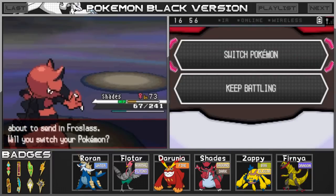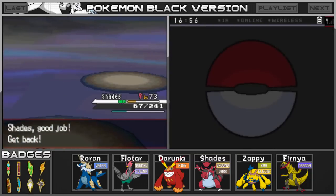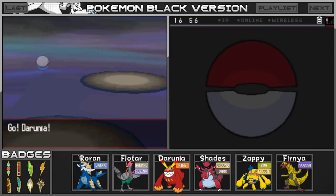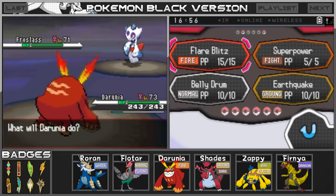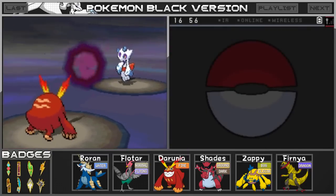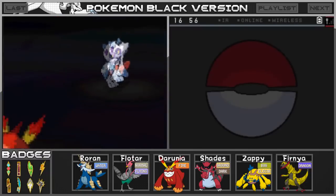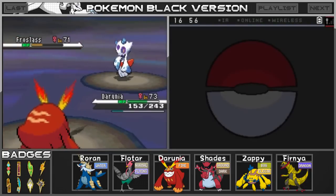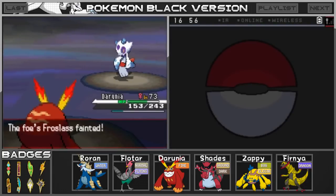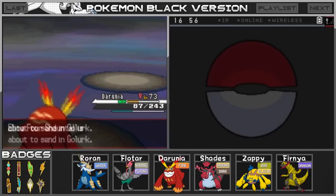Next up is Frostlass. I'm going to bring out Darunia — Darunia has the Razor Claw, so let's hope for a crit here. Let's go for the Flare Blitz. Darunia can tank out a Shadow Ball — let's go. Thank you. Let's go for the Flare Blitz, hopefully taking down this Frostlass. It took it down! Our super effective moves are actually working here, but we did take a little bit of recoil damage, which makes me a little bit nervous.